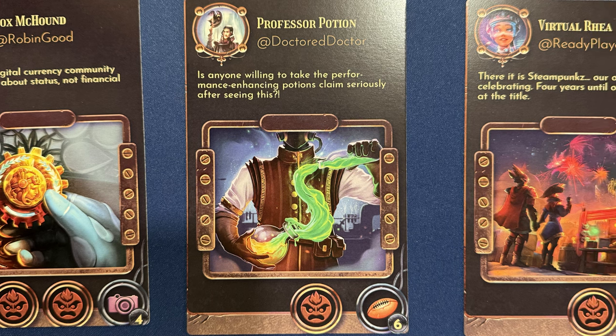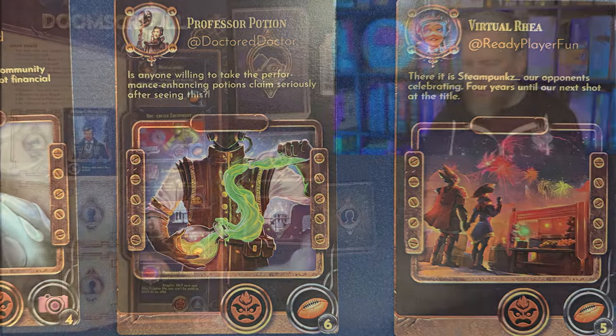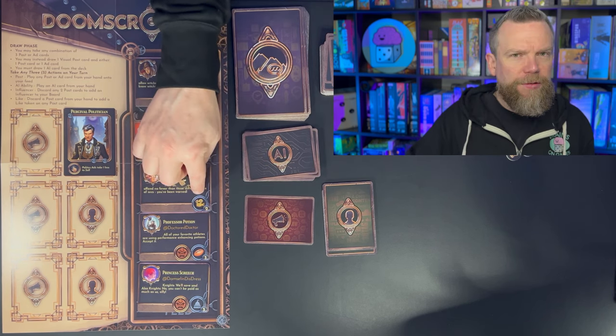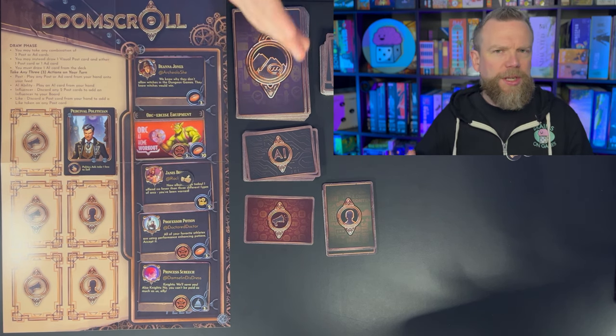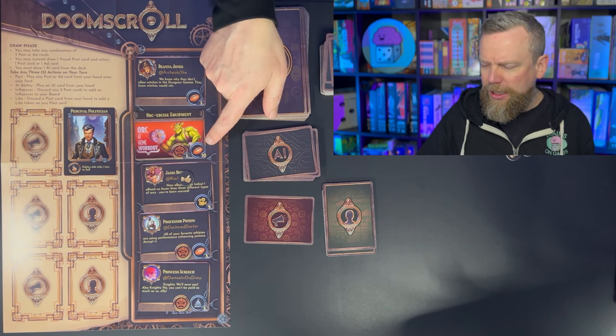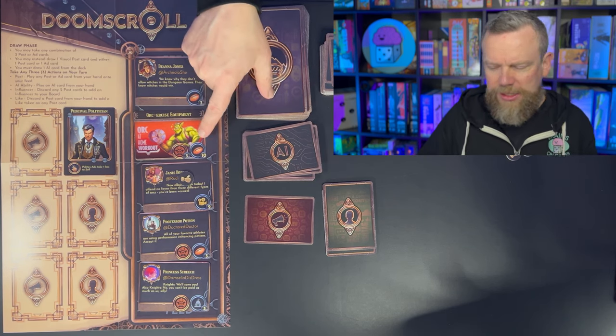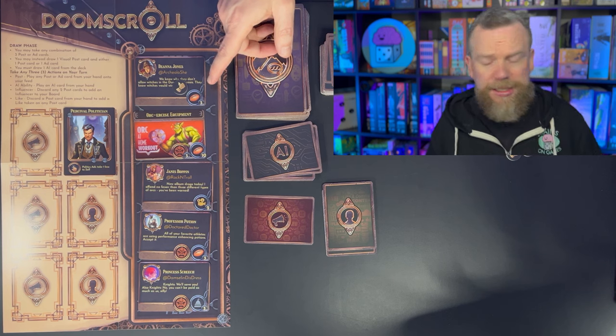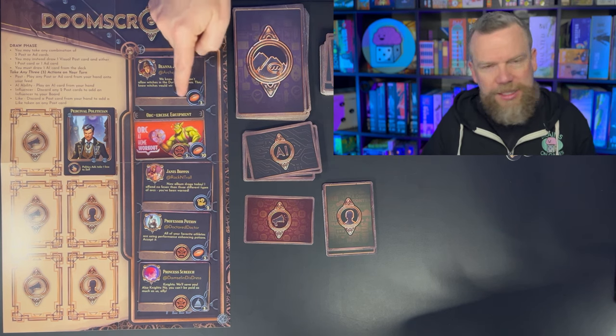Influencers give you additional abilities that carry through the rest of the game. You can have up to three influencers, and often they reduce the cost to sell an ad, making it easier to sell your three ads and win. You can also discard a single card to get a like token and put it on one of your posts. Like tokens increase the influence of a post — it counts as an extra symbol. So if a post has an entertainment value of two and you put a like on it, it becomes three. But you'd want to put likes on posts that match your ad's required category, such as sports.